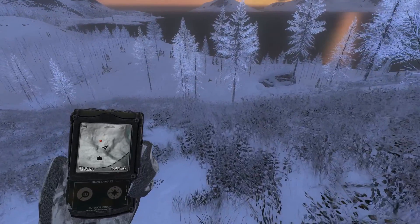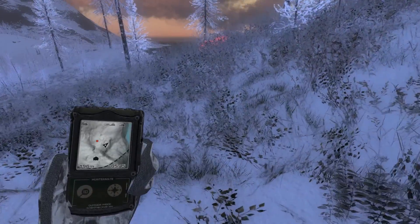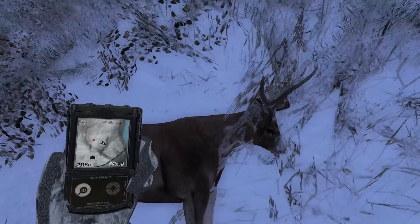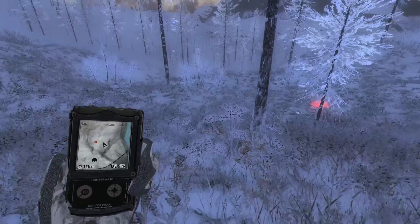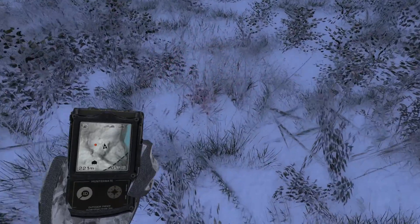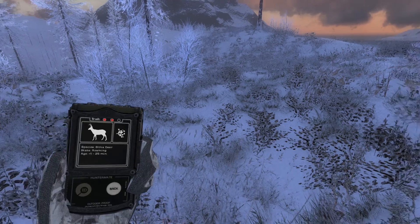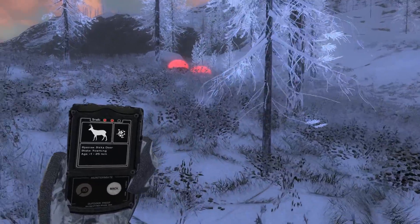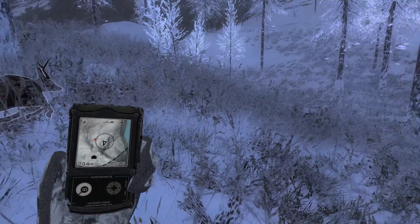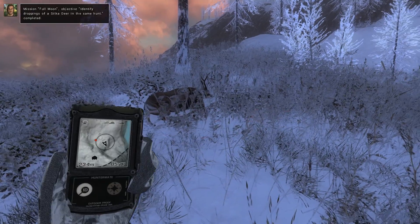We'll head on over and claim him with the Hunter Mate. First, let's go back and see if we can find some droppings from him. And just as our luck would have it, there's some right there — so that should take care of that objective. Mission objective: identify droppings of a Sitka deer in the same hunt — completed.